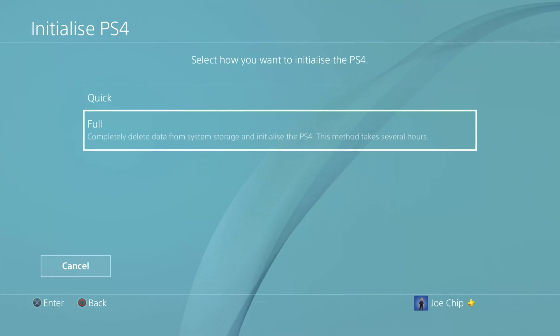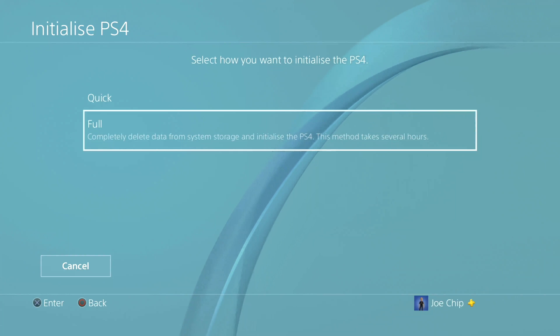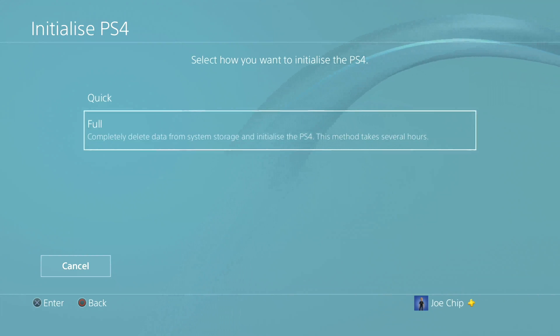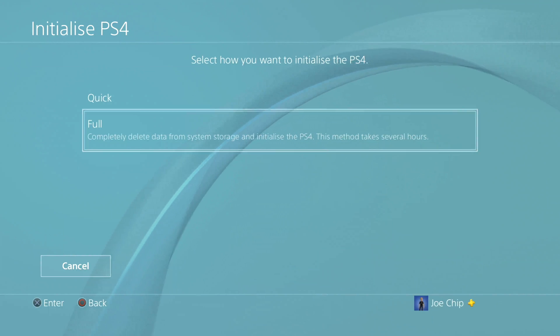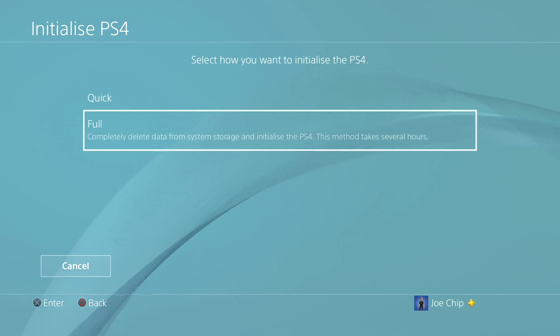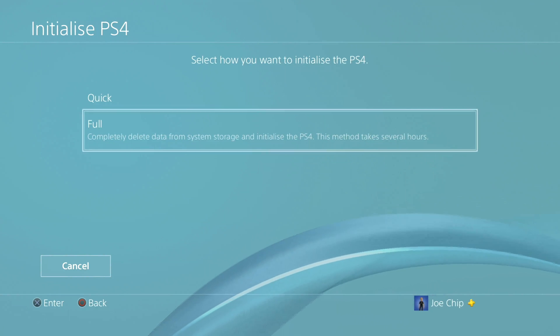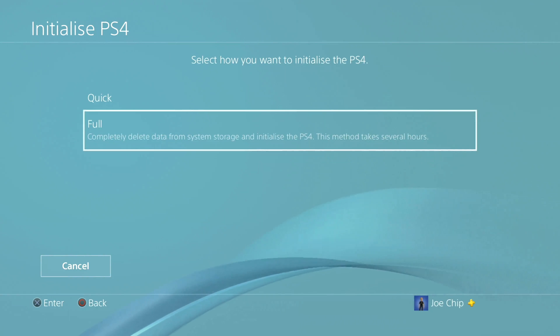Full completely deletes data from system storage and initializes the PS4. This method takes several hours, and the reason is that it effectively writes back to the hard drive so there's nothing left on it at all. If you do the quick method, it just takes away all the pointers to everything on the hard drive so it looks clear, but if you use forensic devices you could actually restore some of the data - and you don't want that if it's falling into someone else's hands. So you would select full and press X to select that, then it would take you through and restore it.